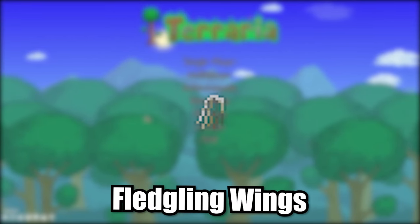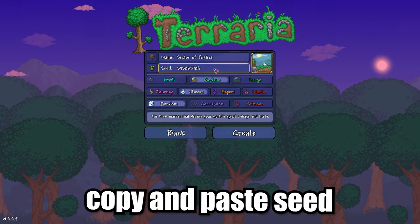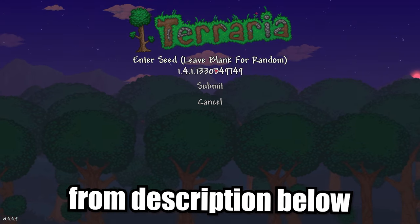I'll show you how to get fledgling wings in Terraria. First you need to create a new world. Copy and paste the seed from the description below.